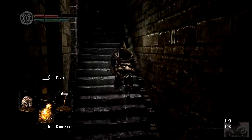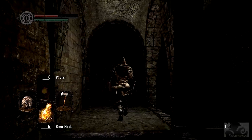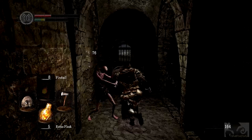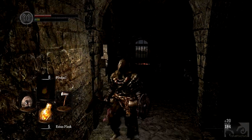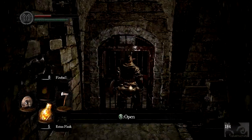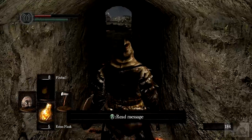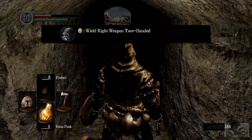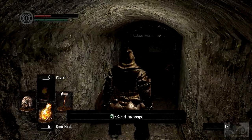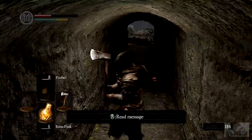Wait, that ball came at me already. Let me go up here. Oh you fucker. Damn. Wield right weapon two-handed - it gives you more strength.